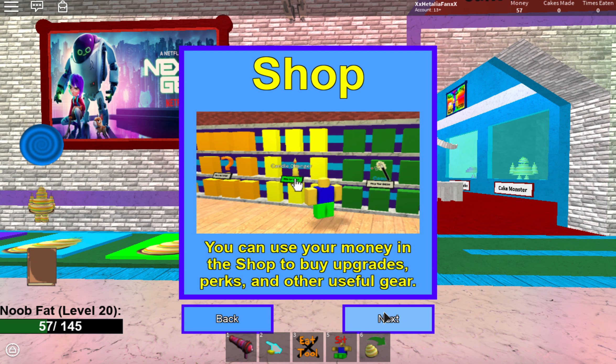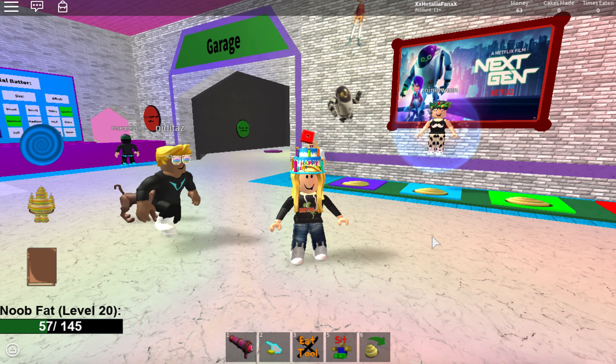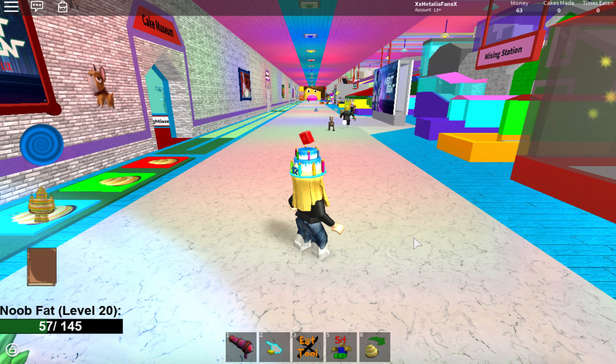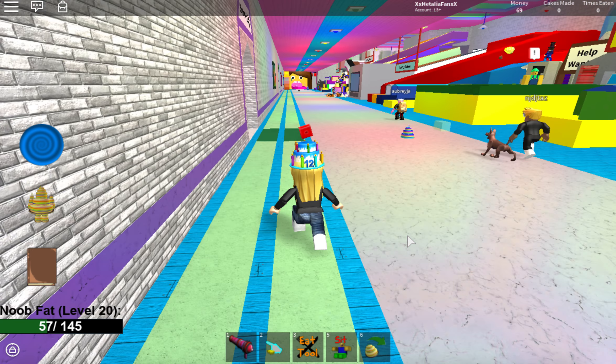I'm on my internet account today since I already have the item on the first account. Basically, what you have to do in order to get the rainbow wings is you need to find three items to give to the robot in the cafe.